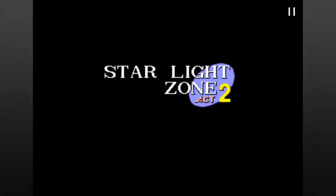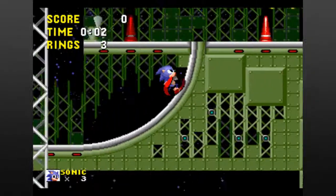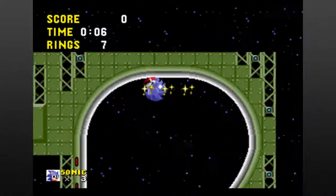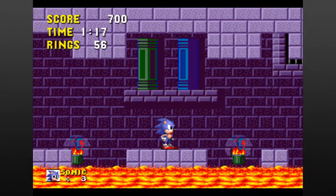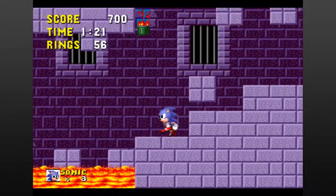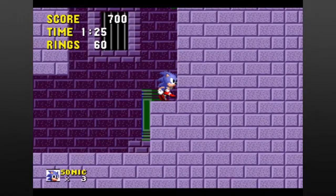There isn't too much story here, but what is present is basic platformer fare. The bad guy, Dr. Robotnik, or Eggman, whichever you prefer, has come to South Island to gather the 6 Chaos Emeralds to take over the world. He has also started atomizing the local wildlife to help him in his goals, and it's up to Sonic to save the day.